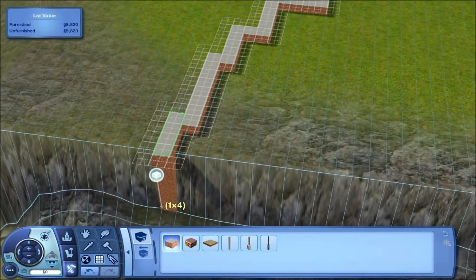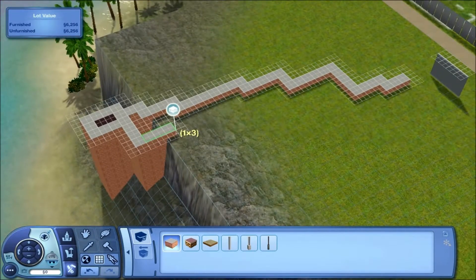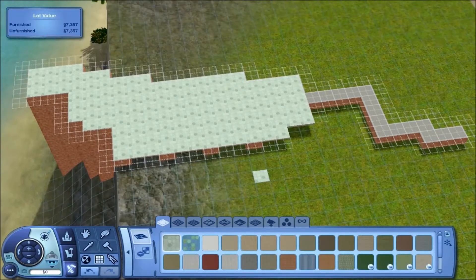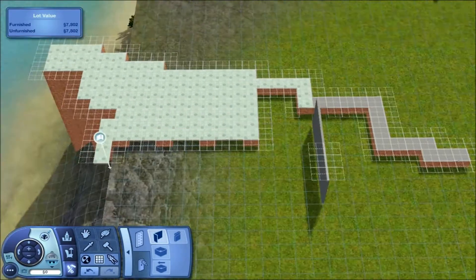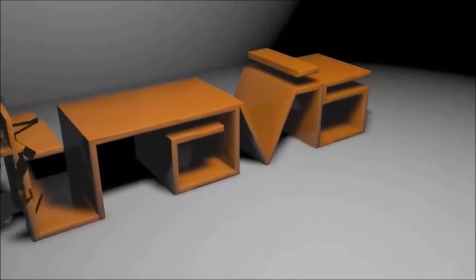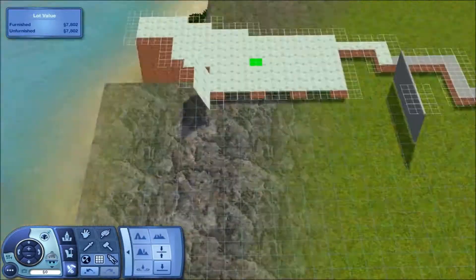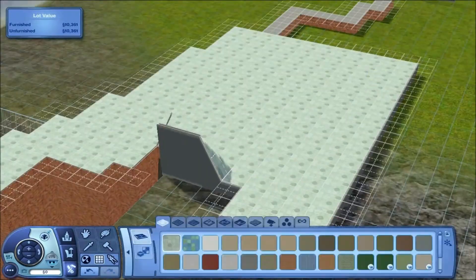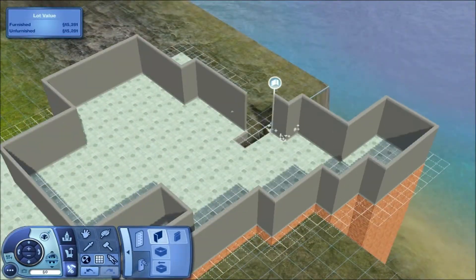Hello everybody, it is me Travis arms back with another house. This house is a pretty famous one — most of you people should know it, if you don't stop living under that rock. It's a place by Frank Lloyd Wright, a very famous architect who made this beautiful home that is located on a waterfall.